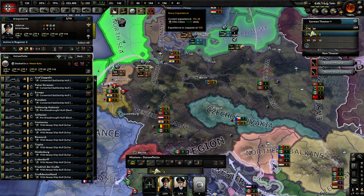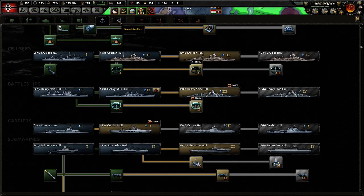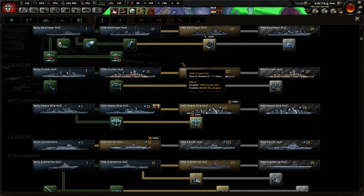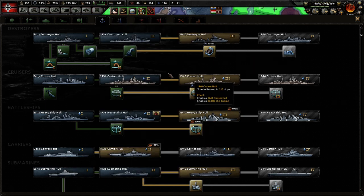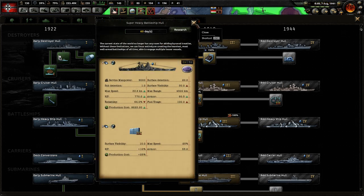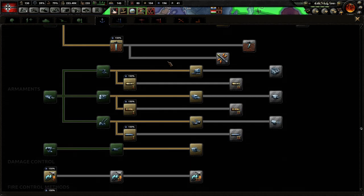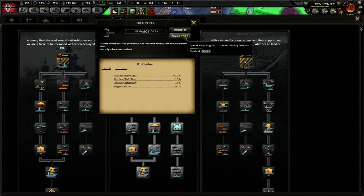The naval experience can be used to upgrade ships and also boost your research in Man the Guns — so Plan Z got a little bit of a buff. Under the naval research section, spending 50 naval experience gives you a 150% bonus for researching hulls and similar things, though it doesn't appear to affect researching overall vessel types. Spending 100 naval experience gives you a 100% research bonus for naval doctrines.